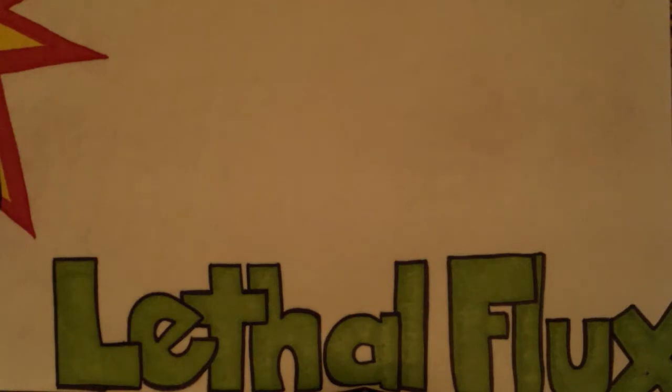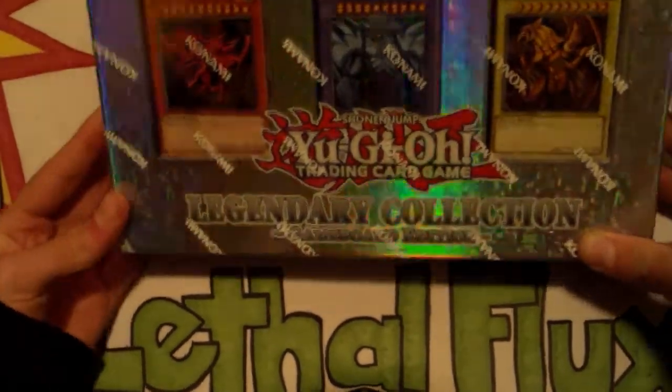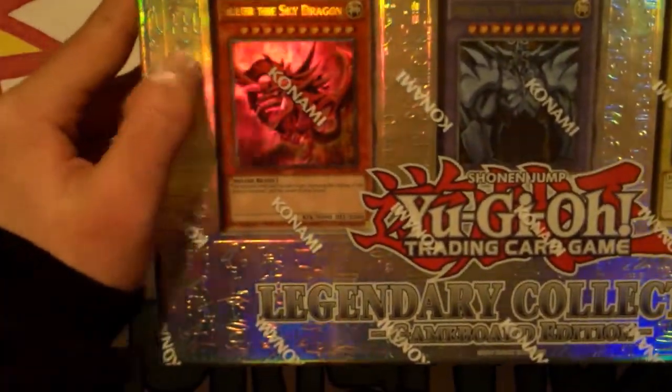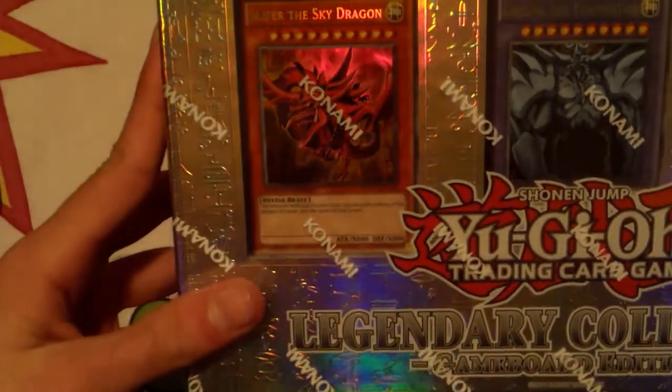Hey, what's going on guys, it's Flux here. I was at my local Fred Meyer in Portland, Oregon and I found something that was kind of cool — it is the Legendary Collection Game Board Edition. I had never really seen one of these and I didn't think they made them for too long. I thought it was really cool because it comes with Slifer, Obelisk, and Ra, and also on the back.